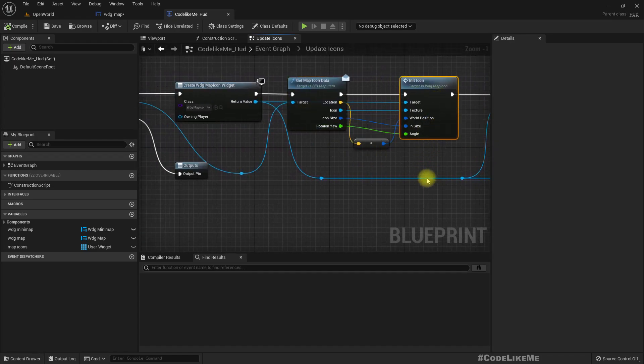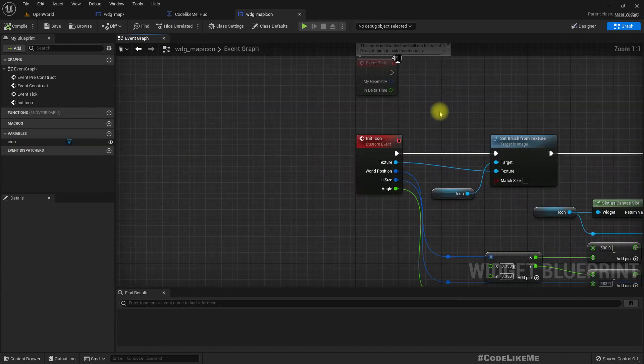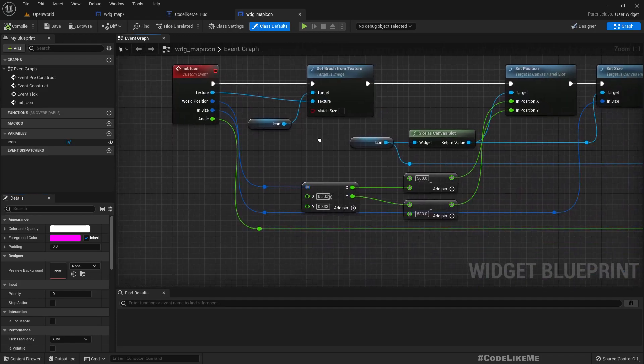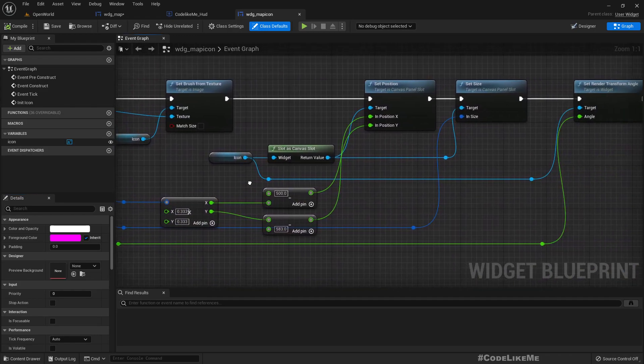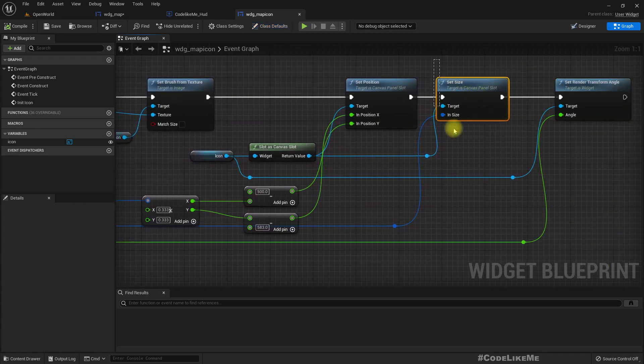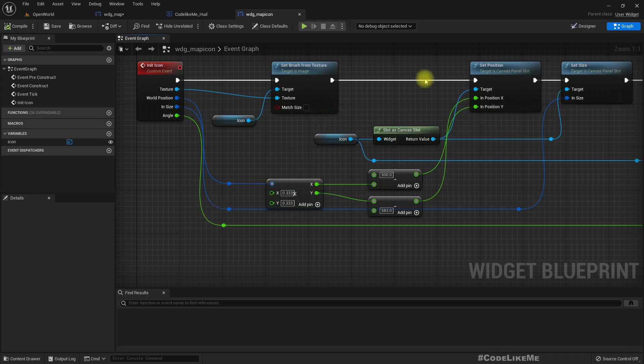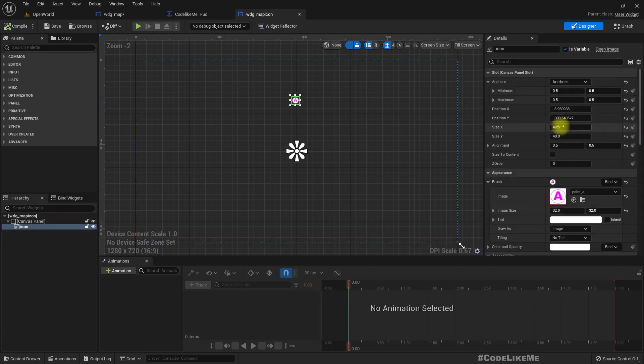What we get is rotation, icon size, icon, and location. We need to update the init icon function, which is implemented in the widget map icon — just an image displayed in a canvas panel. We calculate its position using this logic. We don't need to change the size or angle parts, only the set position logic. Currently it uses values like 500 and 583.